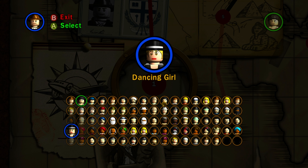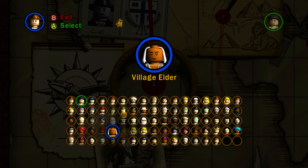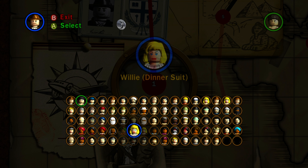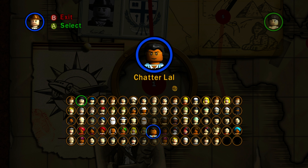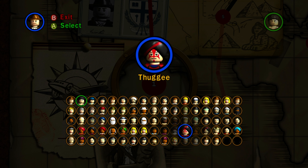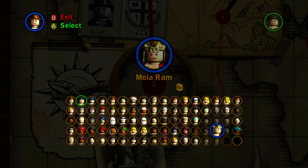We have Chin, who looks kind of similar to Alfred from the Batman games. We have Dancing Girl, who looks like she belongs in a carnival. We have Maharaja, who I think is from the second movie. We have the Pancot Assassin, the Pancot Guard, and the Village Elder — look at that hairpiece, it's like not growing on top but only in the back, very funny. We have the Village Dignitary, Willy dinner suit, and Willy pajamas. The top row seems to be story mode unlocks, while these lower ones you buy from the shop at Barnett College.